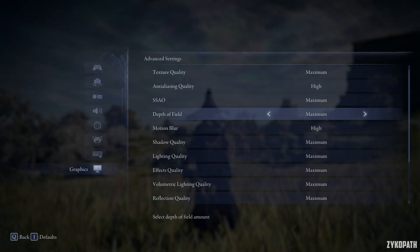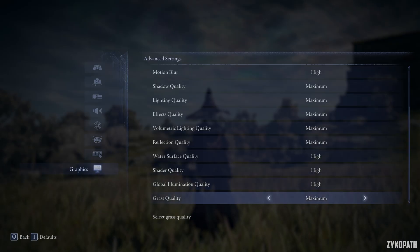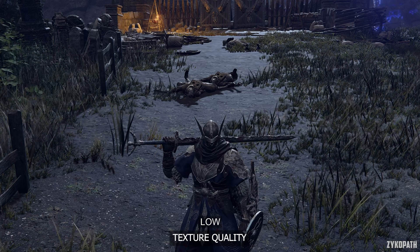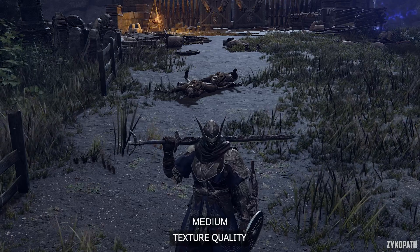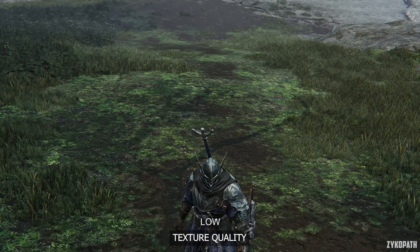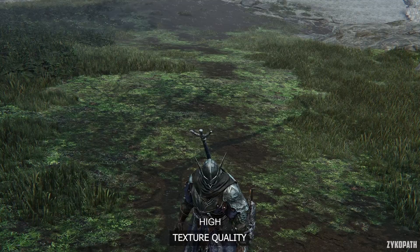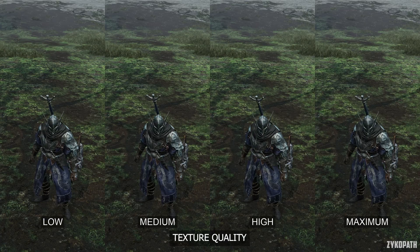The game's settings menu is very basic, and there are very few meaningful settings to tweak. Starting with texture quality: going from low to medium is the only option that seems to increase texture quality, while higher options don't make any difference. I don't think this setting controls texture resolution at all — probably just texture filtering.